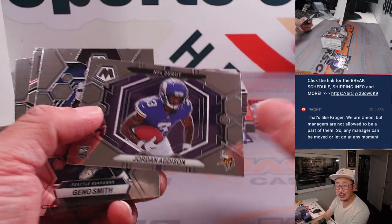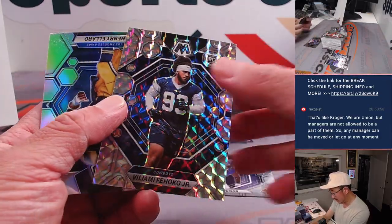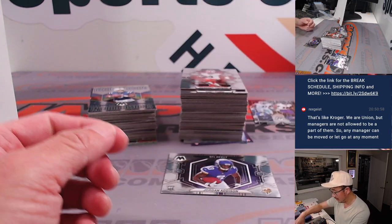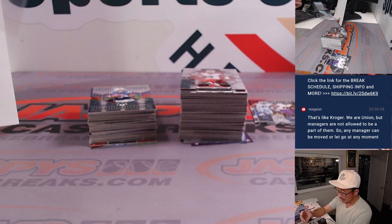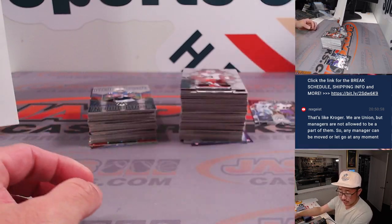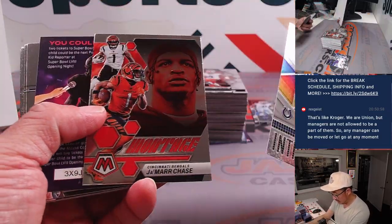We'll do left-right randomizers on those. Jordan Addison having a nice season — not sure how he's going to respond to Kirk Cousins not being there, but Joshua Dobbs looked pretty good last week and they're rolling with him again this week, so maybe his stock will remain high. Jordan Addison rookie NFL debut — NFC North, that's for Michael. Nice Anthony Richardson insert.